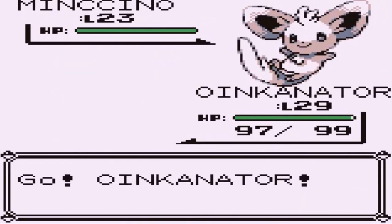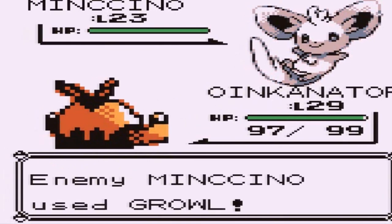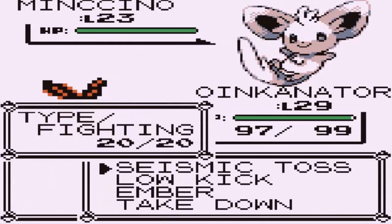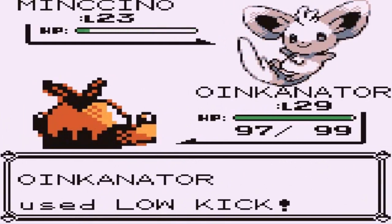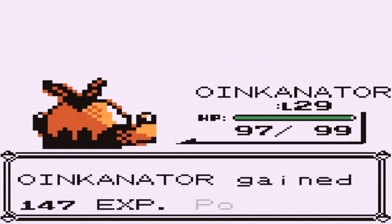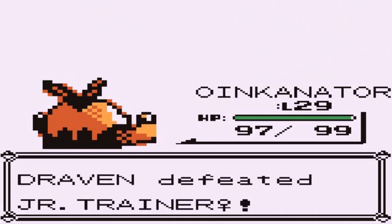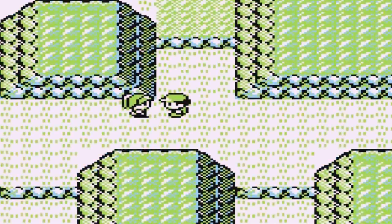Minccino uses Growl and drops our attack, but Low Kick does its thing and that was the end of the match. Yes, we are too much!